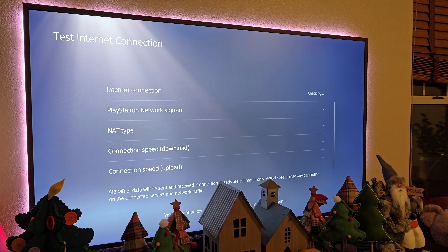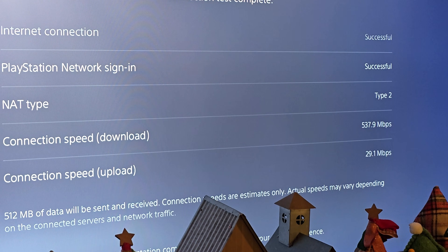I'll run the speed test real quick — it's doing all the checking. The test is done: 537 down, 29 up. So I basically doubled my upload speeds, and you can do the math on how much better my download speeds got. That was under the 6 GHz setting.